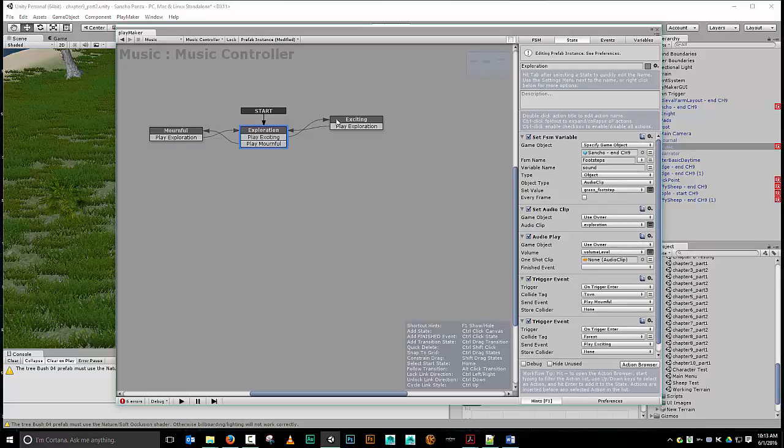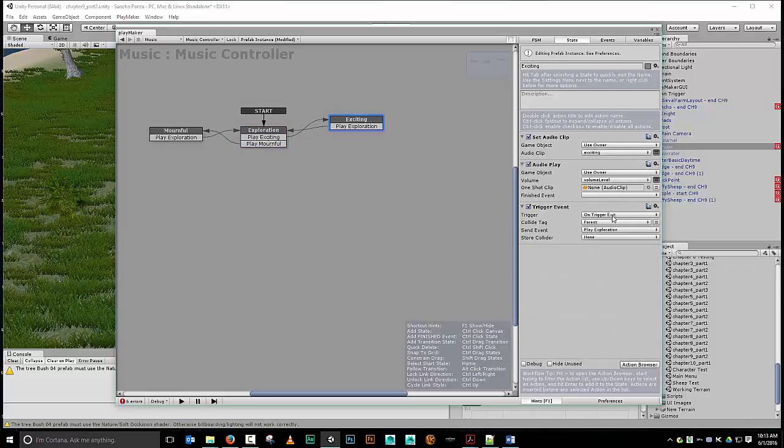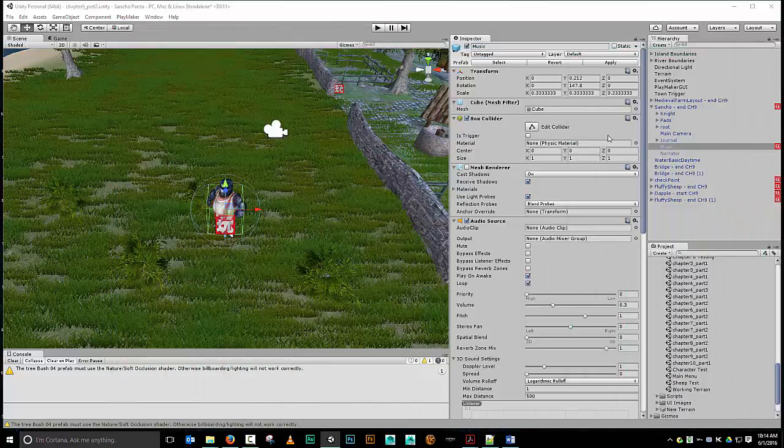It makes sense rationally that I can do the same thing — when I come into contact with a trigger called forest, I can play that music. We've got it all set up here. I just copied all that, and then whenever I leave the forest I can play my pasture music. Okay, here's the problem though.